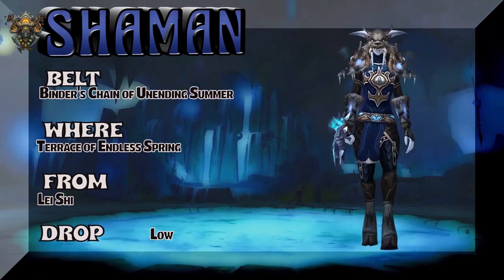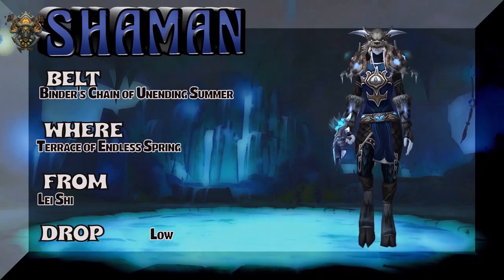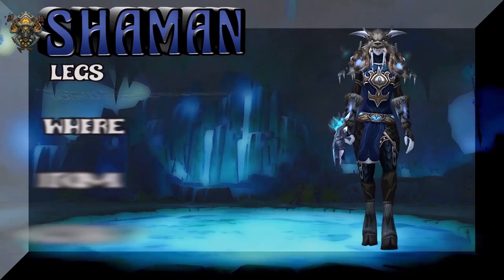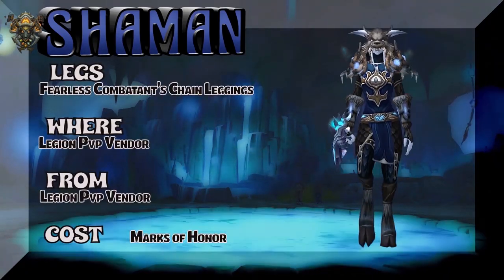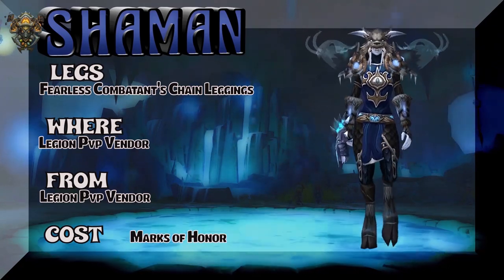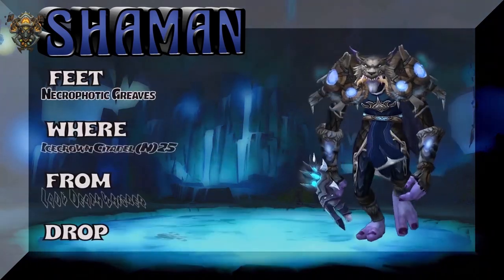It's the kind of thing you either have or you don't. The chest and legs are part of that BFA PvP thing — alliance only, by the way. The belt, as you can see, is from Terrace of the Endless Spring. That belt is really hard to get; I've been having a hard time picking it up, but I think it's worth it — it goes awesome with this set.